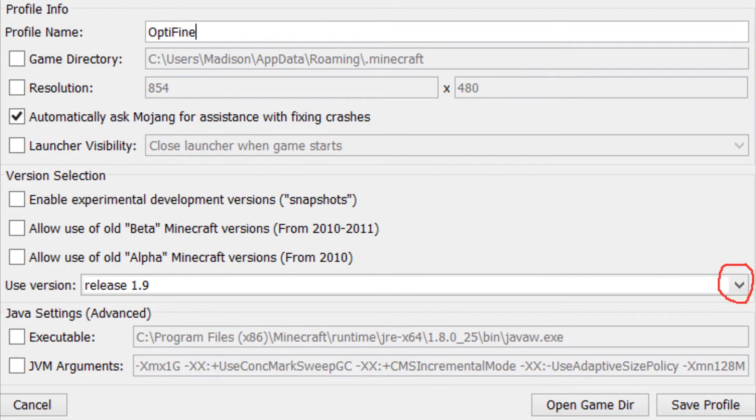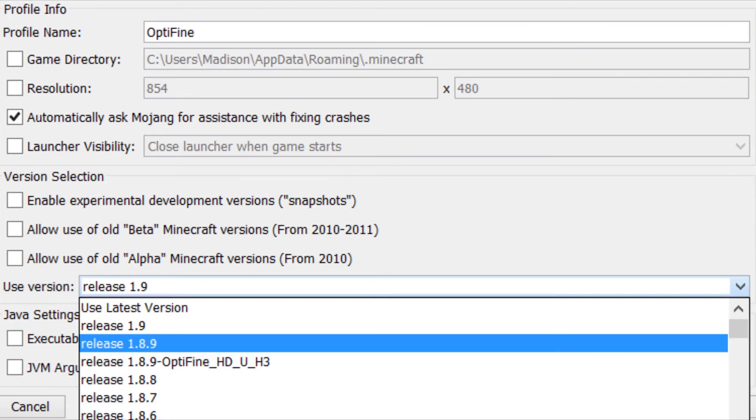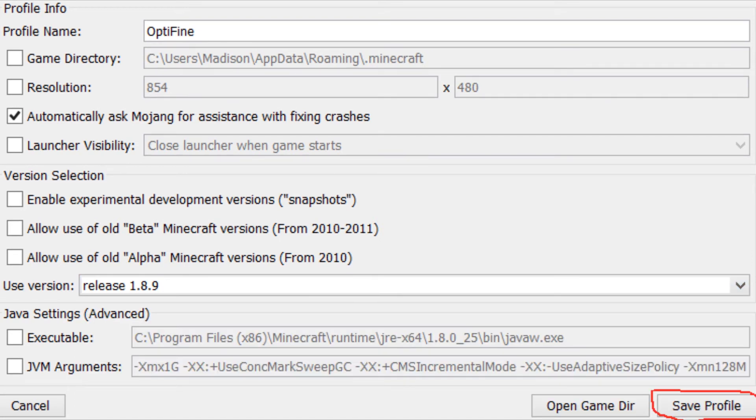Then there will be an arrow to the right of that — click the arrow, look for 1.8, then click that, save profile, and then you can log on to all of our servers.